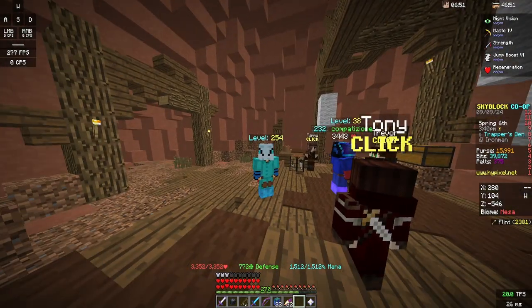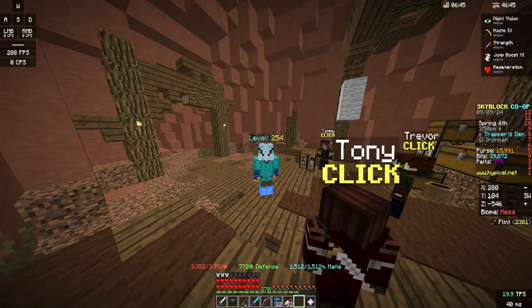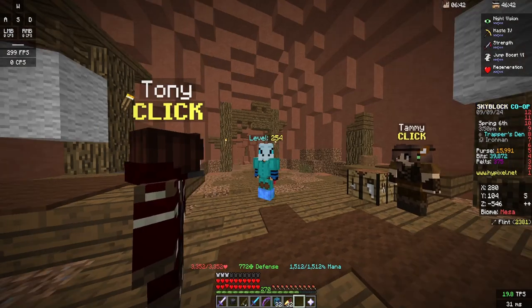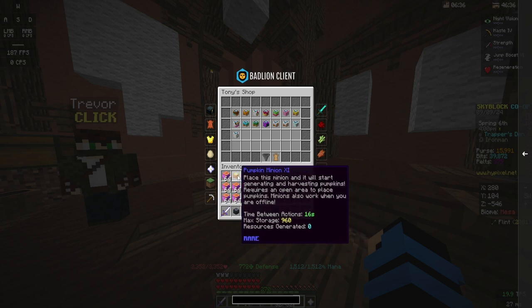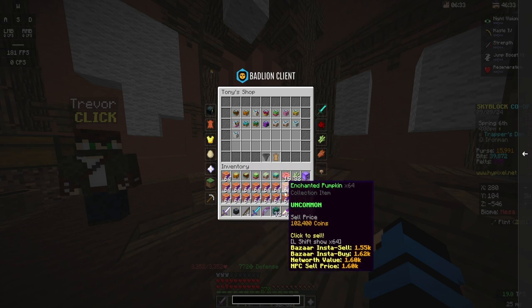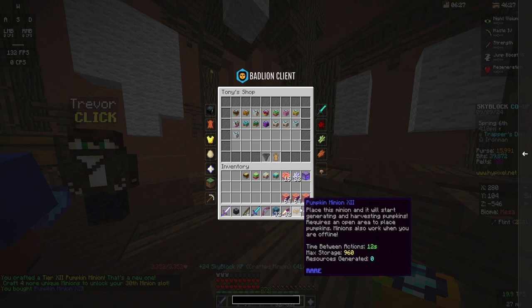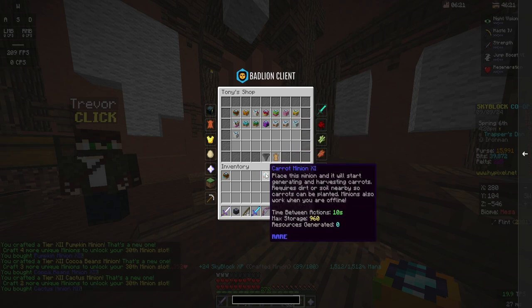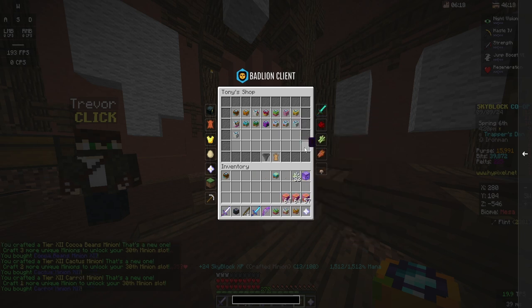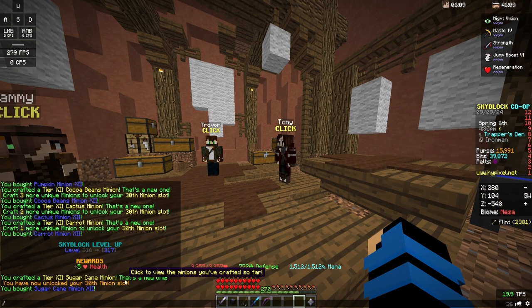Yo! I have been working on this goal for about three hours. I spent two hours farming and one hour farming pelts. And now I have enough materials to purchase all five of these tier 12 minions. Since pumpkin is clogging up my inventory, let's do that one first. Then in chronological order: cocoa, cactus, carrot, sugarcane. And that is 30 minion slots in skyblock level 317.